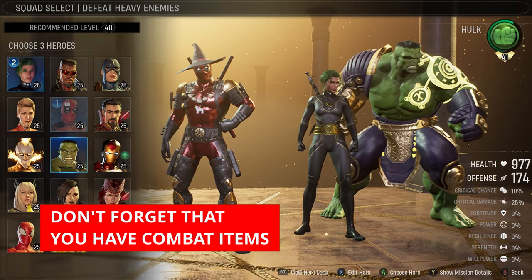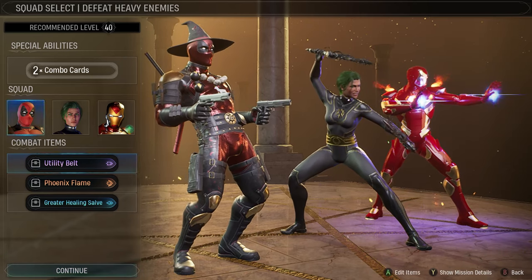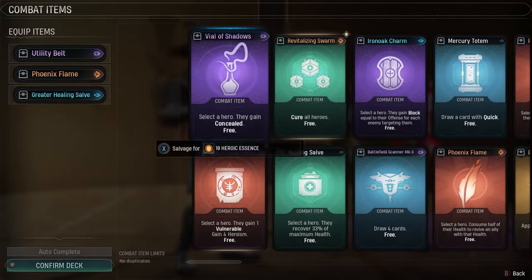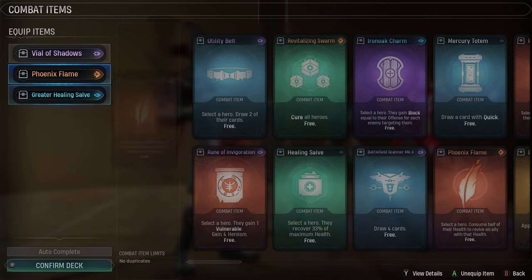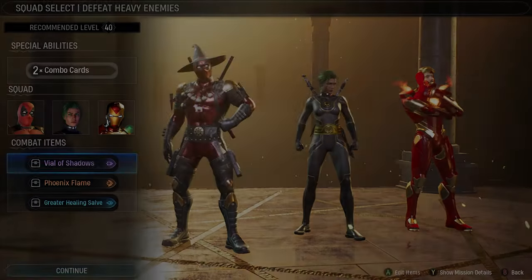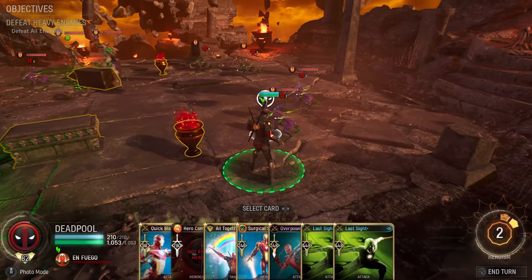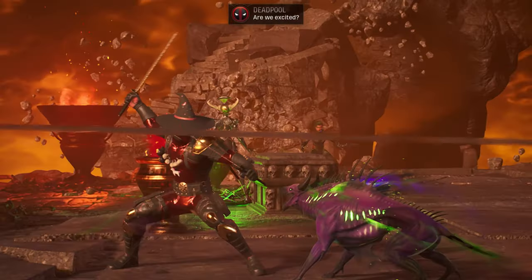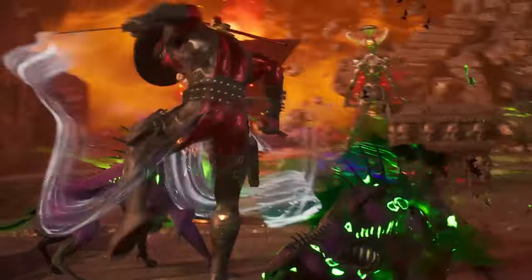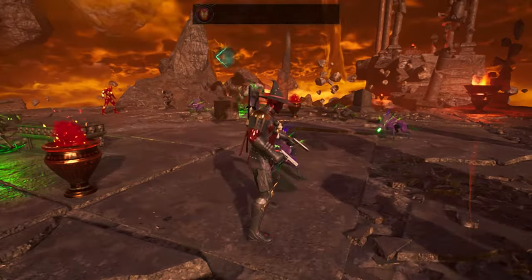If you upgraded the Trading Yard in your Abbey, don't forget that you have combat items. I always bring Phoenix Flame and Greater Healing Salve, and for the third combat item I bring whatever is useful for the mission. At Ultimate 3 difficulty — the max difficulty — you don't have a revive guard for your hero. This is where Phoenix Flame comes in: it consumes half the hero's health to revive an ally with that health. Avoid using this item if you can survive without it, as it takes four days to craft another Phoenix Flame.